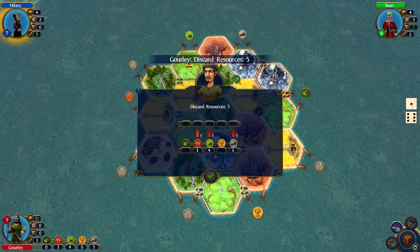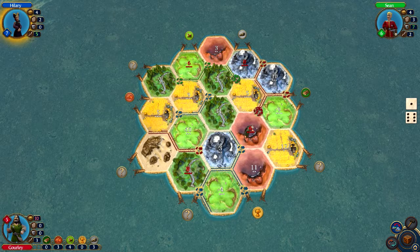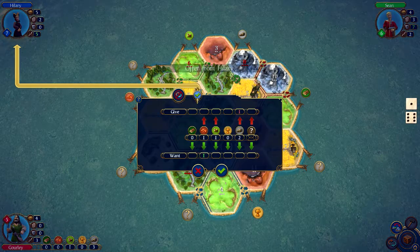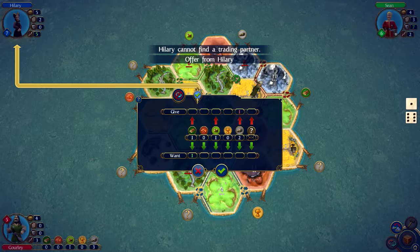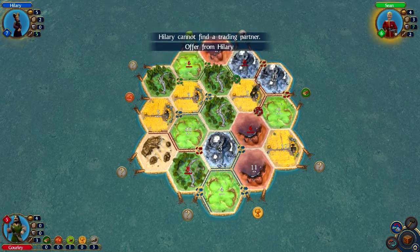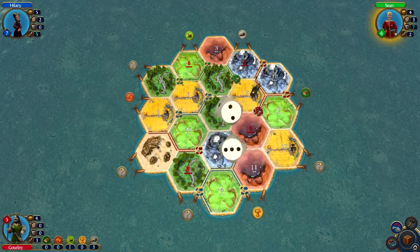Alright, I will just discard half of my cards. I have been robbed — it is better than dealing with this. I need to discard five: one, two, three, four, five. Perfect. If they attack me, they are probably going to get an ore. Oh, they got a brick — sucks for them. Oh, I'm not taking that brick, you just stole from me.